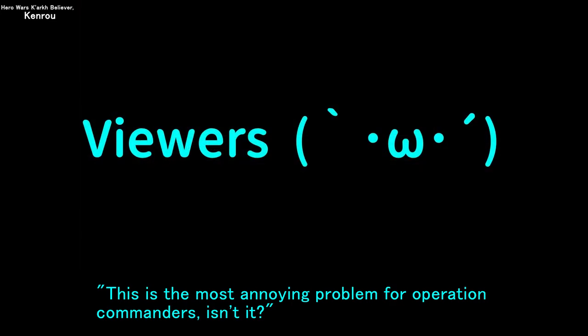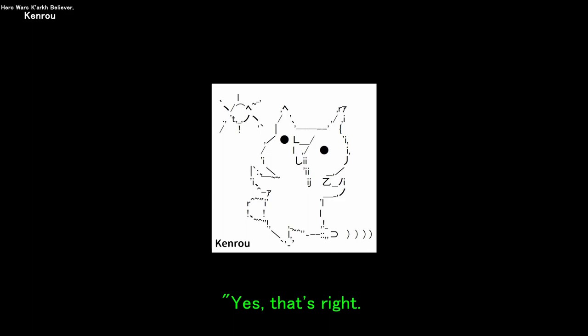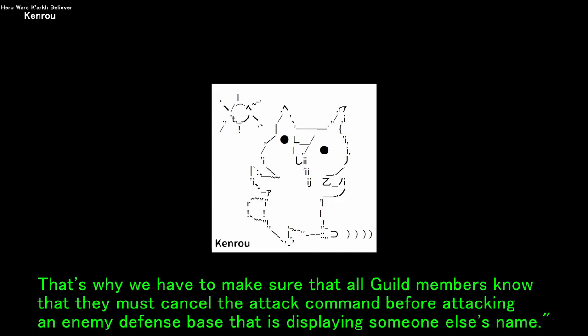This is the most annoying problem for operation commanders. That's why we have to make sure that all guild members know that they must cancel the attack command before attacking an enemy defense base that is displaying someone else's name.